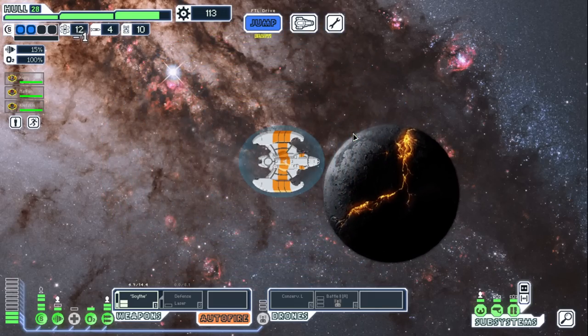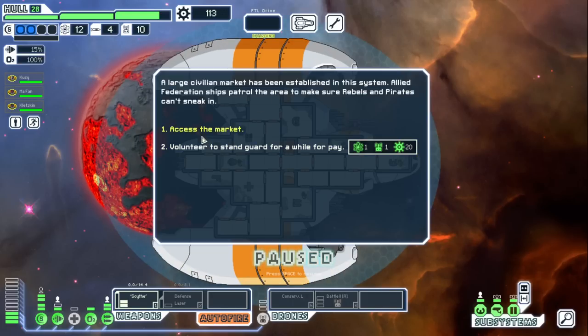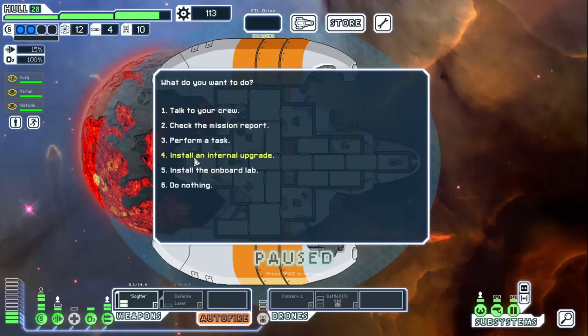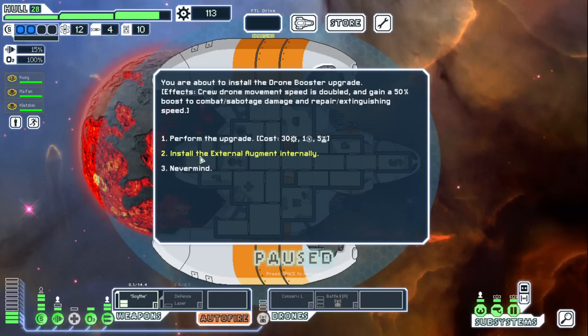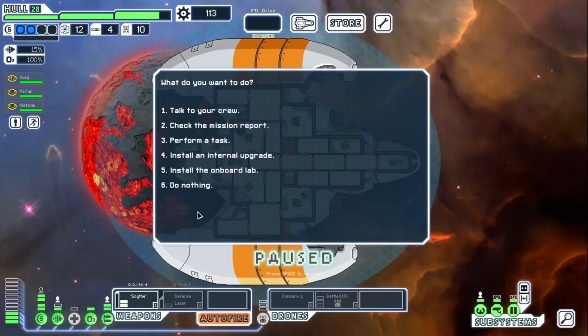We hit the store with 113 scrap. Let's also install an internal upgrade on drone control — the drone booster. We get that in now so we don't have to keep it in inventory. Is it worth getting the scrap arm? It is worth it, but I want to see what's in the store first.